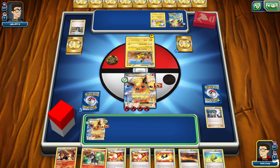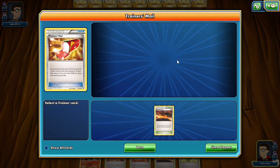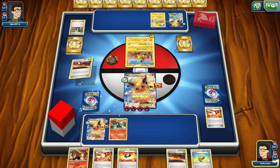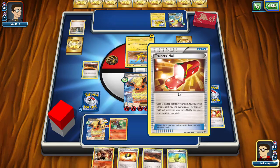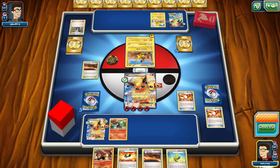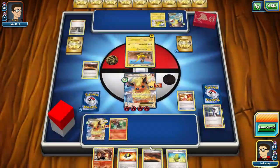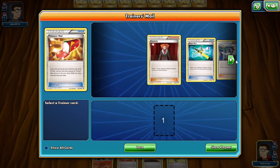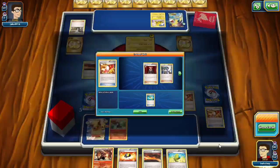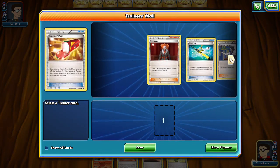We did draw into our Litleo. We ran a 1-1 line of Pyroar here just because I love it late game. It's not the most competitive pick but for TCGO purposes it's awesome — such a fun card. We will play that down. We had one in our hand — that was a misplay on my part, didn't really need to draw that. We've already Sycamored this turn. Let's check our discard pile. We will pick up the Sycamore.